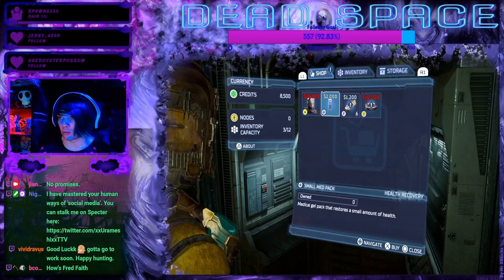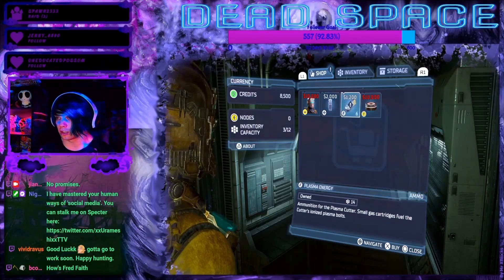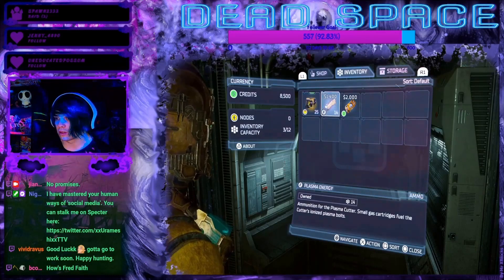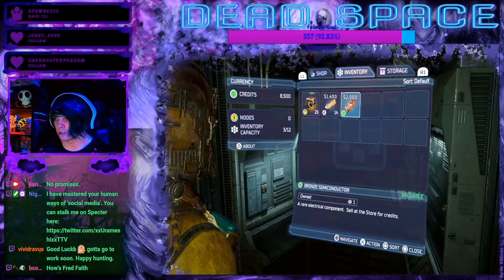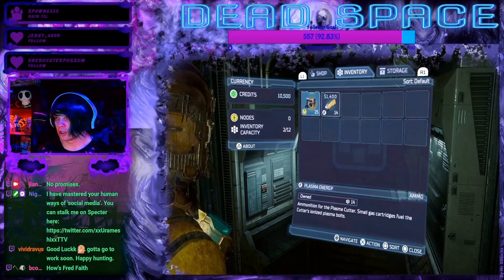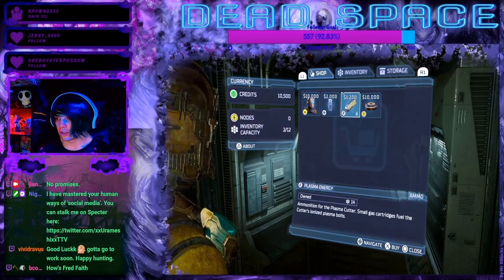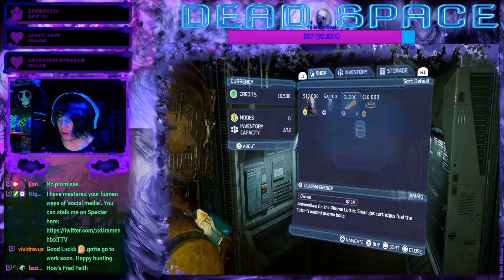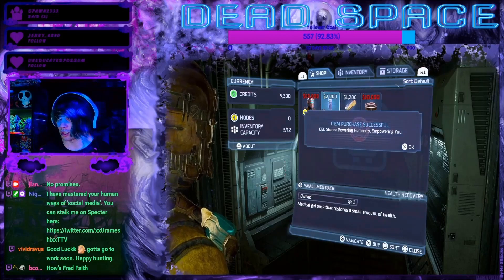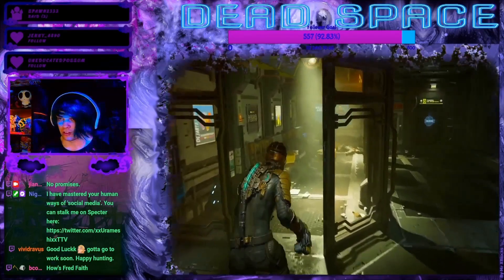Small med pack — damn, things are really expensive here. There's a suit upgrade that increases inventory capacity to 18 slots and provides 5% armor. Plasma energy for the plasma cutter obviously. Let's get rid of the semiconductor, I don't think we need that. I'm not gonna buy another node right now, can't afford it. I'll buy literally 6 rounds of ammo for the plasma cutter, and one med pack just in case. The rest of our credits we'll save.